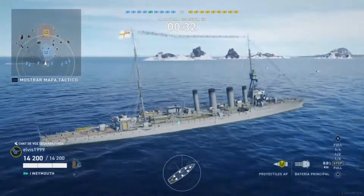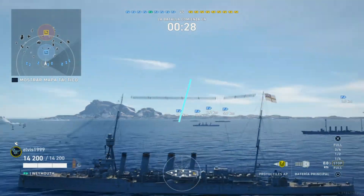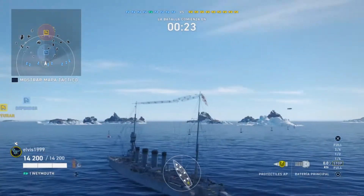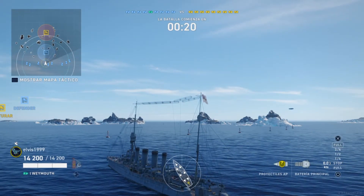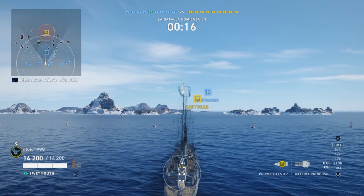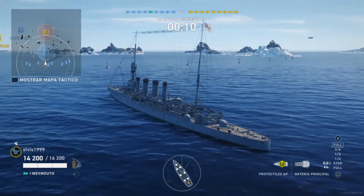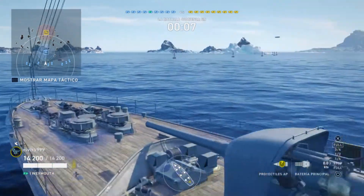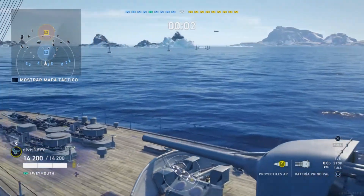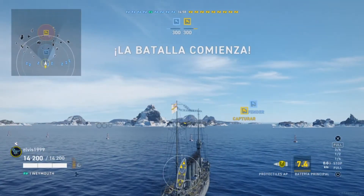Here we are with the little ship. It's a historical vessel from 1910 — looks good. Four funnels! And this scenario, I haven't seen it in a long time. Let's play a match with it. It's a ship I need to get some use out of. These little ships give a lot of gameplay and sometimes we have very entertaining matches.